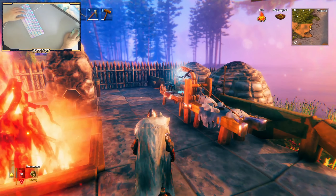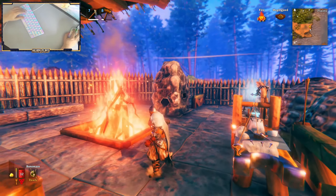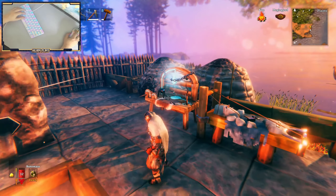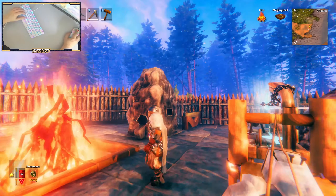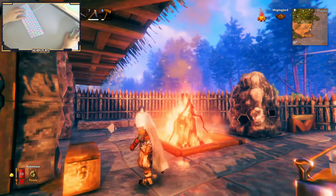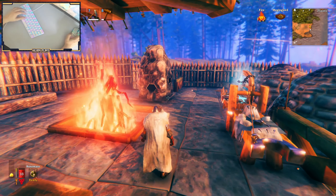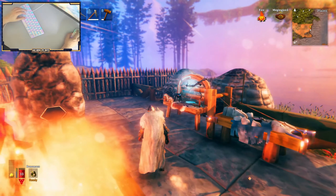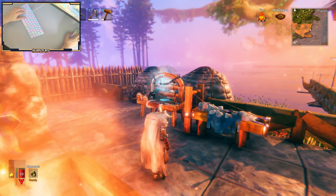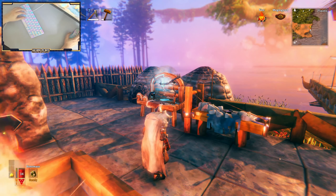So the blast furnace — in order to make it, you do need the artisan table. If you want to know how to make the artisan table, I have already made a how-to video, I'll probably leave it in the description down below. But to make it, you will need your artisan table down, 20 fine wood, 10 iron, 5 surtling cores, and 20 stone.